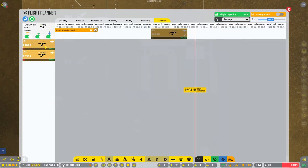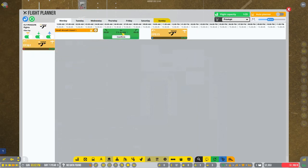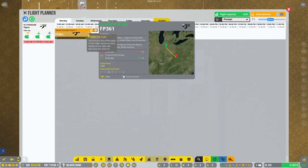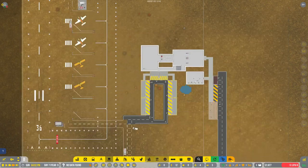We're just going to let the rest of the day play through, and we are going to set the schedule now for Monday: this flight at 5 a.m. and this flight at midnight. Now we're getting somewhere — we have three flights scheduled and ready.